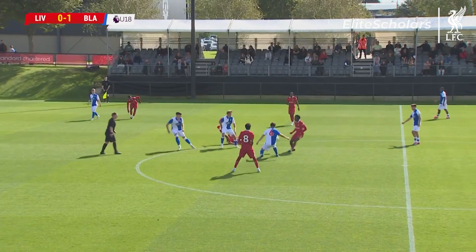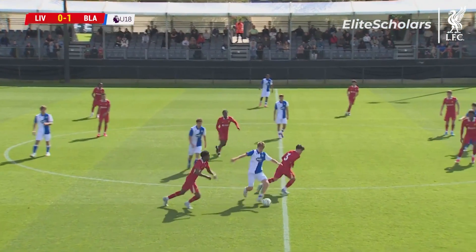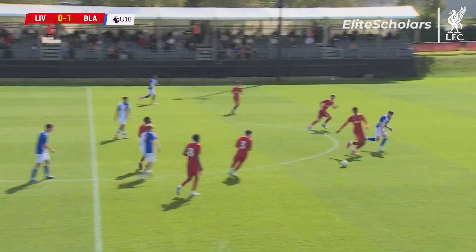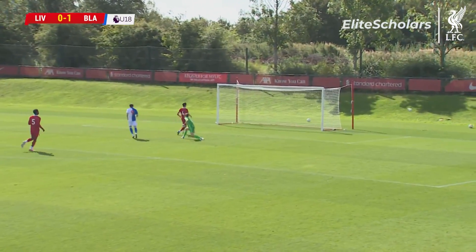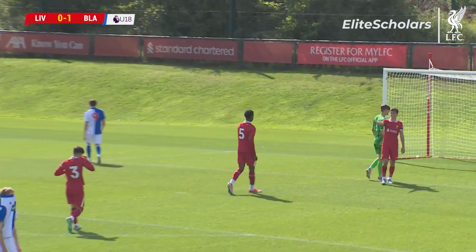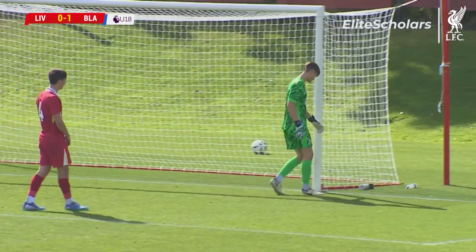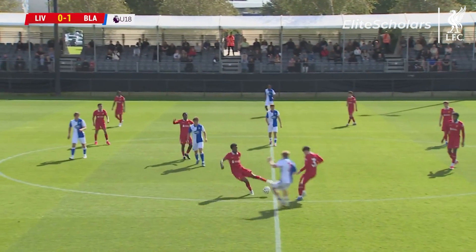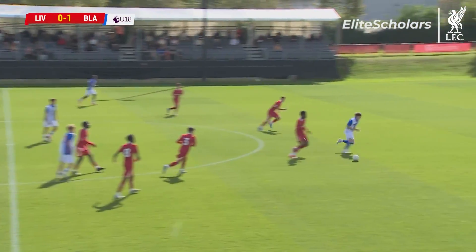I've been really impressed with Bailey Hall's distribution this morning — sometimes under pressure, trying to play, and his long kicking. That's a really good run by Boggan — now this is his opportunity to double the advantage, and he's not able to do so. Again, Bailey Hall and that Liverpool defence, when they've been called upon, have stepped in to bail Liverpool out. Boggan's had two or three of those — this, though, the best chance he's had.